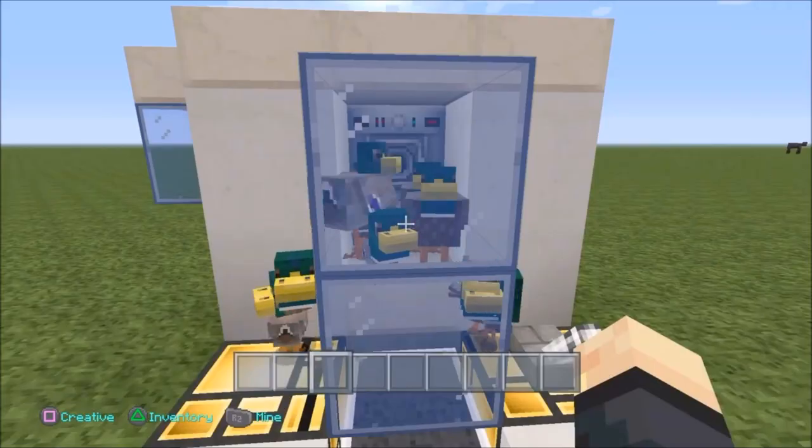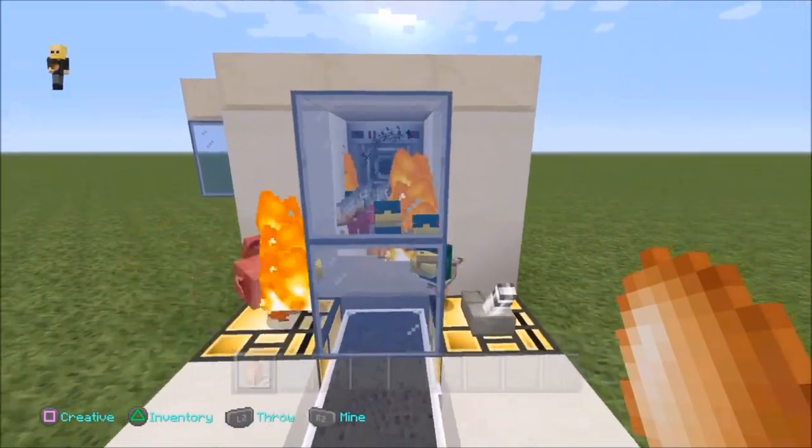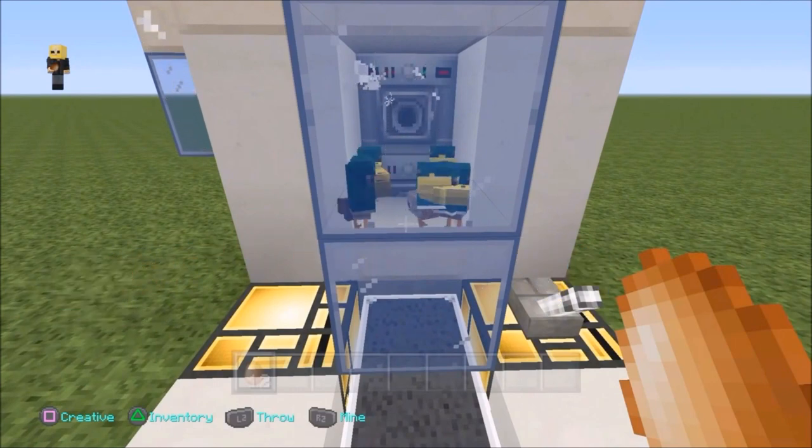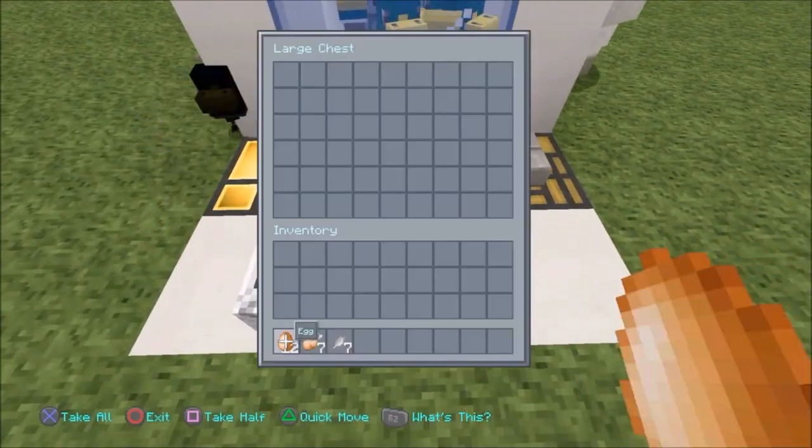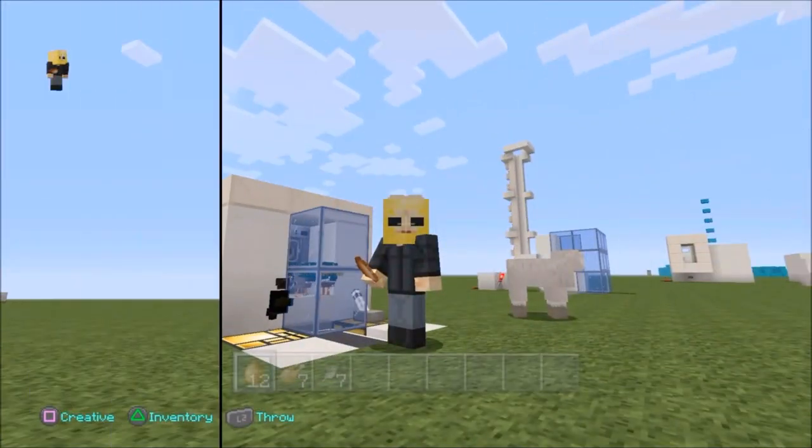Do you like chickens? I got lots of chickens down here. I got lots of eggs. It's crazy! And when the flame comes in it will kill the adult chickens, giving you cooked chicken and feathers. It's crazy down here guys. Why don't you come down and help me make one of these today? You can have one of these in your world.